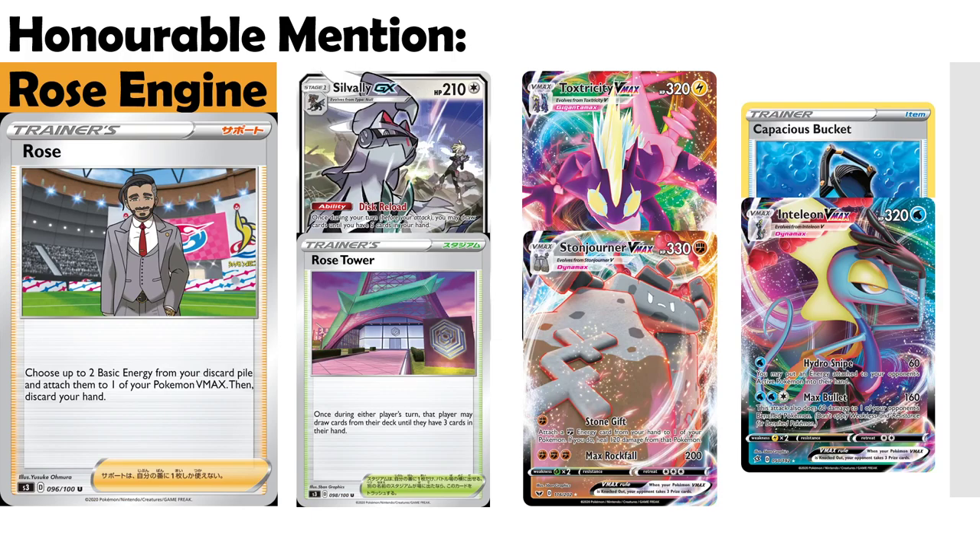Starting off with our honourable mention before we get into the ten themselves — that's going to be the Rose engine. Out the gate, this doesn't seem like it's going to be the engine to build around. We have a couple of subpar VMAXs that can take advantage of this, but Rose and Rose Tower combined alongside Silvally GX with Disc Reload can mitigate that harsh discard, meaning any VMAX without fire acceleration or Triple Acceleration Energy can look toward Rose as a means of accelerating. It couldn't quite make the top 10 because I don't believe it will be the face of a tier one or two archetype, but it's definitely worth picking up for the binder as we get more VMAXs.